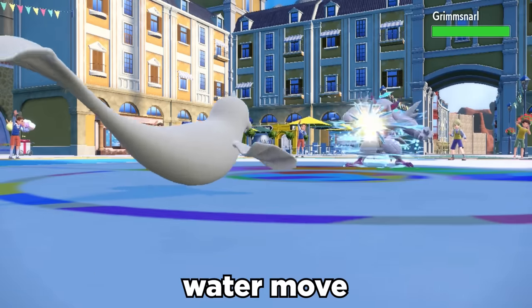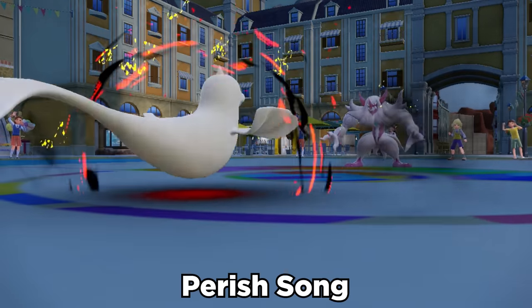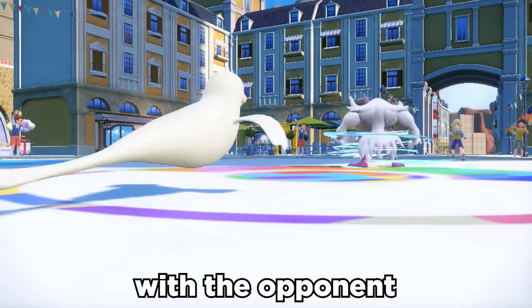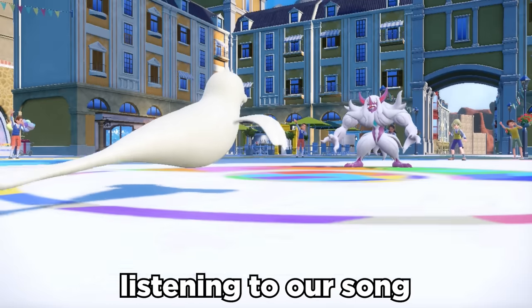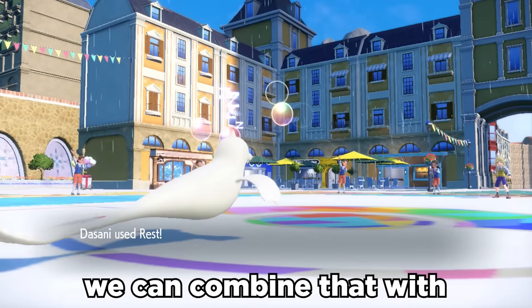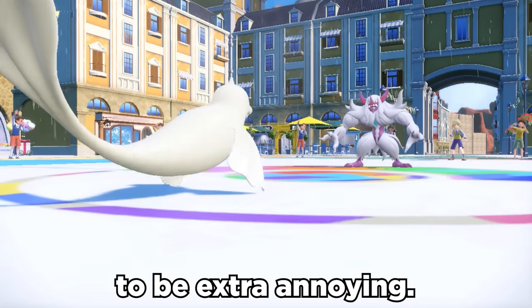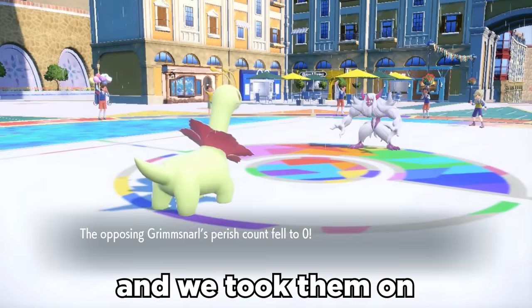Whirlpool is a 35 power water move that traps the opponent for 4-5 turns. We can pair this with Perish Song, which faints all Pokemon hearing it in 3 turns. With the opponent unable to switch due to the Whirlpool, they're essentially stuck in a spin cycle listening to our Song of Death. Dugong also has the ability Hydration, which cures any status condition if it's raining. With Rain Dance, we can combine that with Rest — heal ourselves to full and hydrate off the sleep. All we have to do is switch out on the final Perish turn, and we took them on an evil ride.